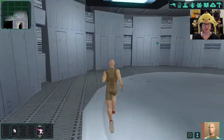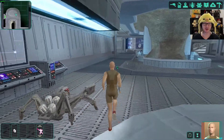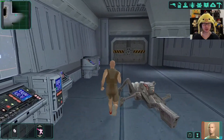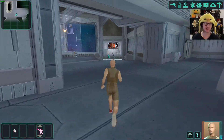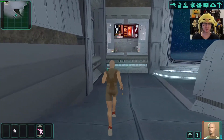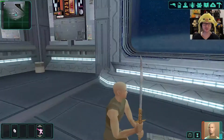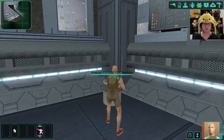Got another med pack. Force speed might not be a bad option either so we can zip around more. Another med pack. We've got the administration computer — let's check what else is around here. There are quite a few different doors. There was like this ramp up here, and there was that guy in the force field, so we can go talk to him and save him.